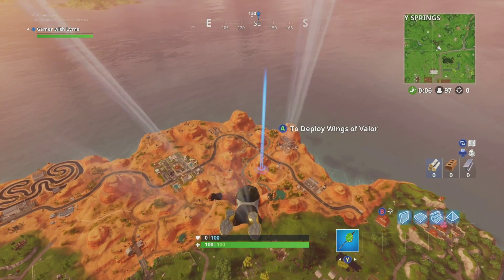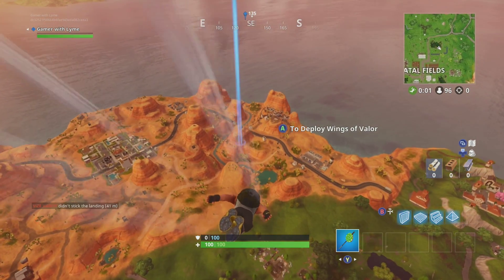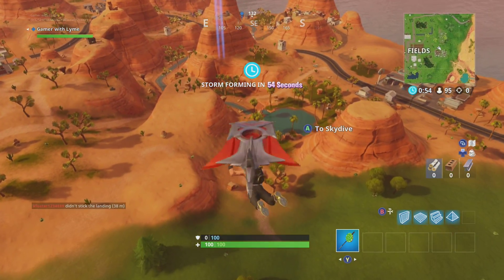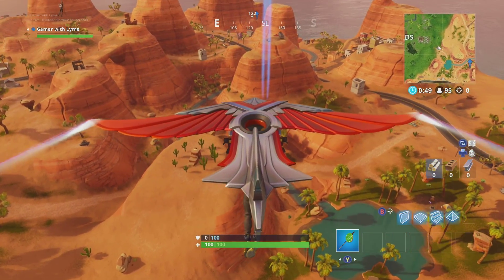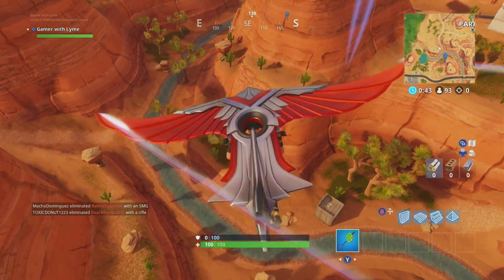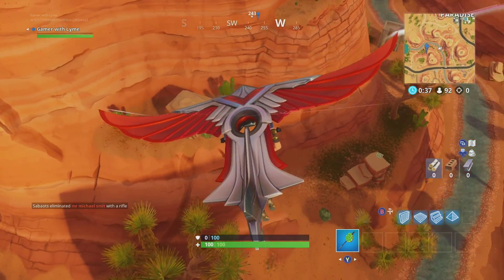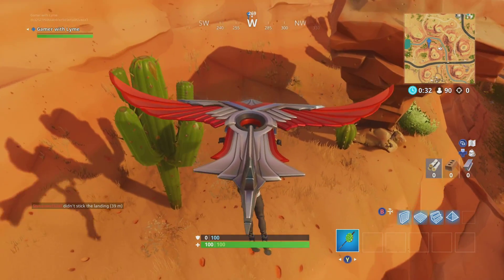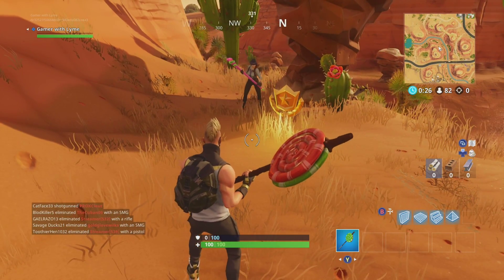It's not that hard to find and it's worth 10 stars, which will give you one level. That's where the RV is up on top. See where that rock is sticking up right there? We're going to drop just past that, probably somewhere near this cactus. Drop in here and the battle star should be right there — there it is! Fairly simple and easy to find.